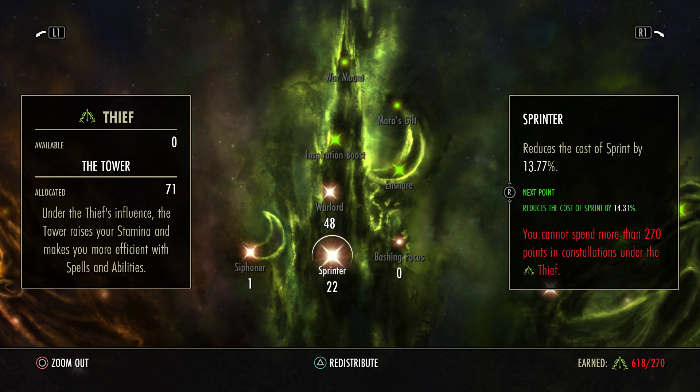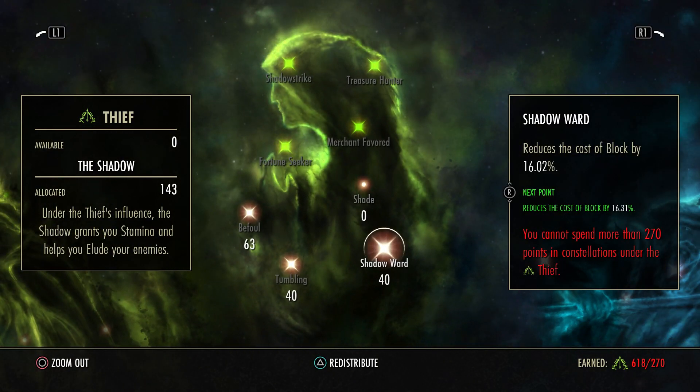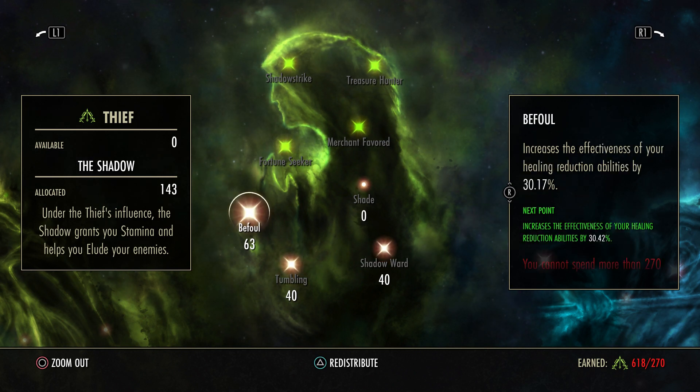Coming into Green, we have 48 Warlord, 22 Sprinter, 1 Siphoner, 56 Mooncalf, 40 Tumbling, 40 Shadow Ward, and 63 Befouled. I decided to stop here because some people are probably going to comment about Befouled. All I'm going to say is, if you don't want to run Befouled you don't have to — if you think it's cheesy, just put those points somewhere else. There's much worse stuff in the game. If you ever fight a Necro and they throw out Blast Bones, it's very apparent they already know what Befouled is, because you literally can't heal for a second. It is slightly cheesy, but it benefits your class and playstyle, and there's much cheesier stuff out there. So it's up to you if you want to run this CP.